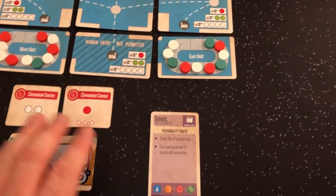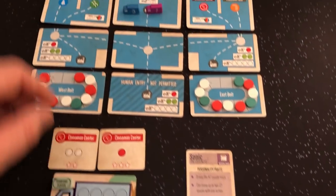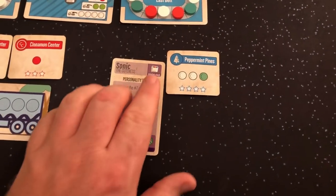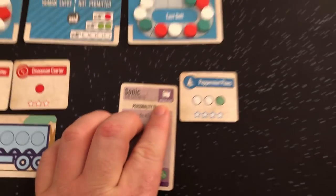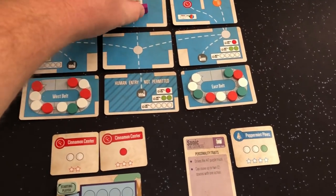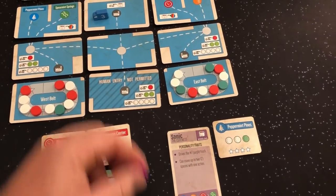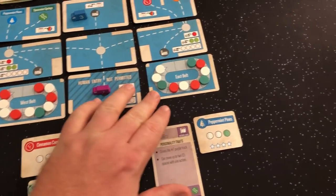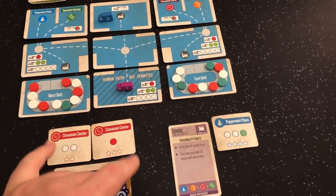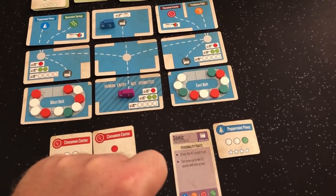Now we're on Sonic's turn. She's going to take the priority of getting a blue order — this Peppermint Pines. She has a workload of one, so she's not going to draw any more. For her second action she's going to move two spaces. This area here is where the AI loads — no human entry permitted. The AI can load from both conveyor belts, taking from either one, so it doesn't have to take all four from one side. It can take two and then two.